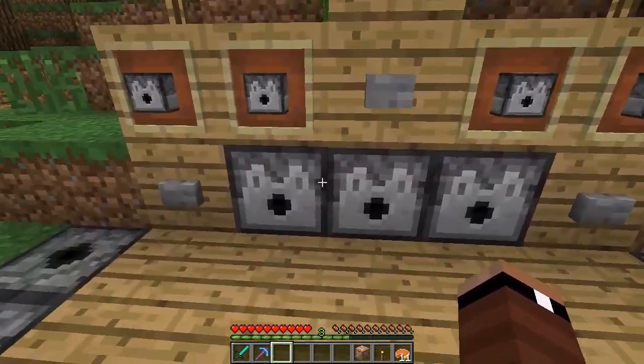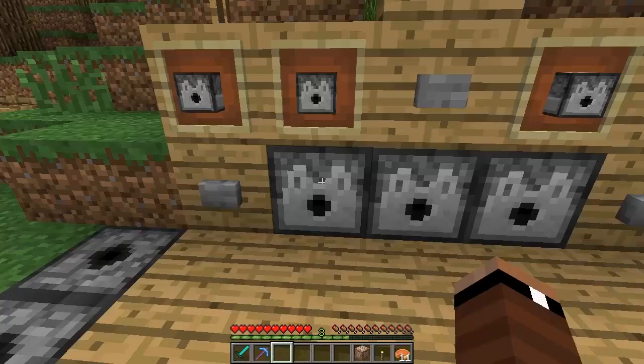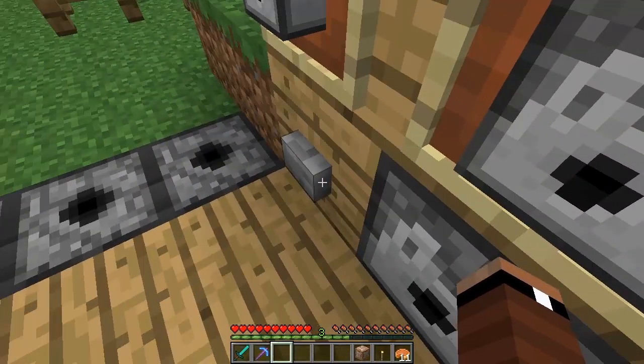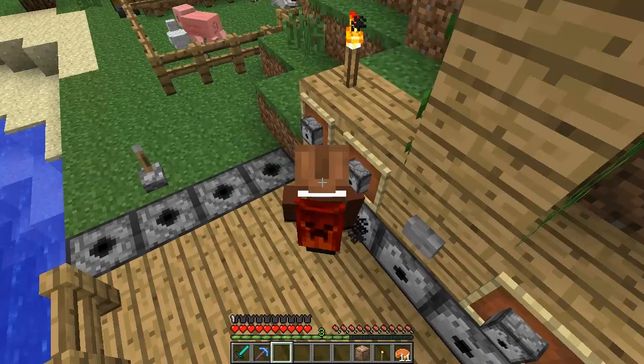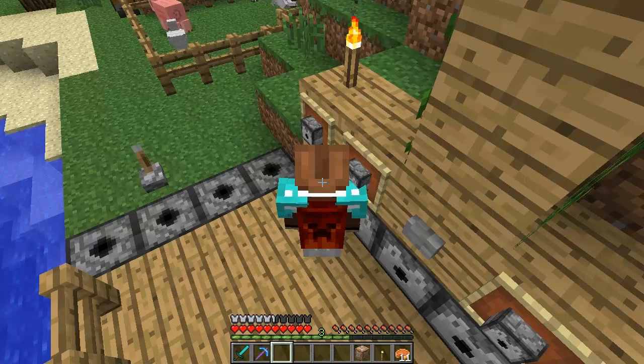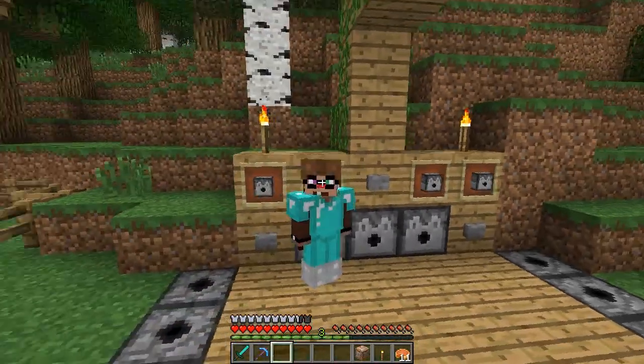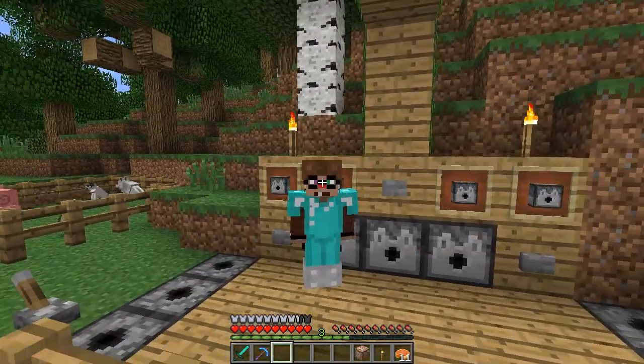The next thing I want to show you guys is that dispensers will also dispense armor directly onto you if you're one block away. I'm going to go ahead and do this - we're going to hit F5 and I'm just going to hit this button here. As you can see, as I hit this button, it is automatically placing the armor on my body. I have it all on - I'm fully armored up and I didn't have to place any of it on myself. That was all due to the dispenser. Pretty cool.